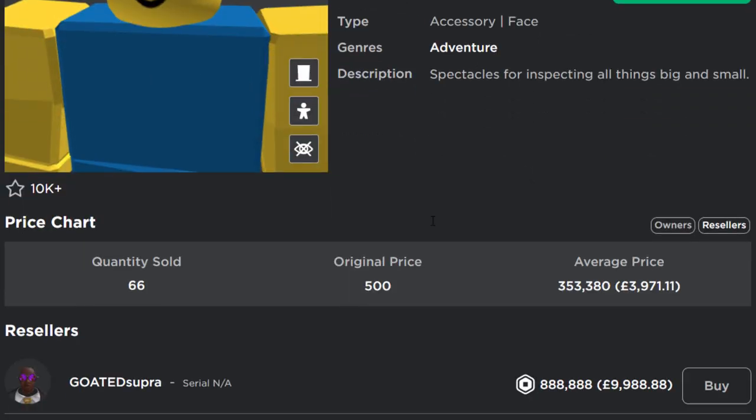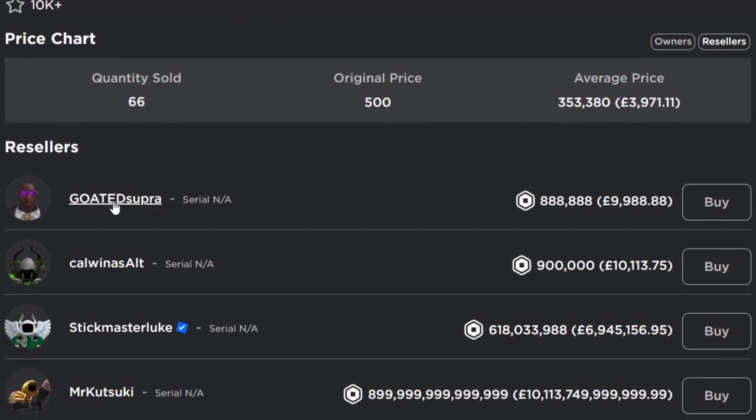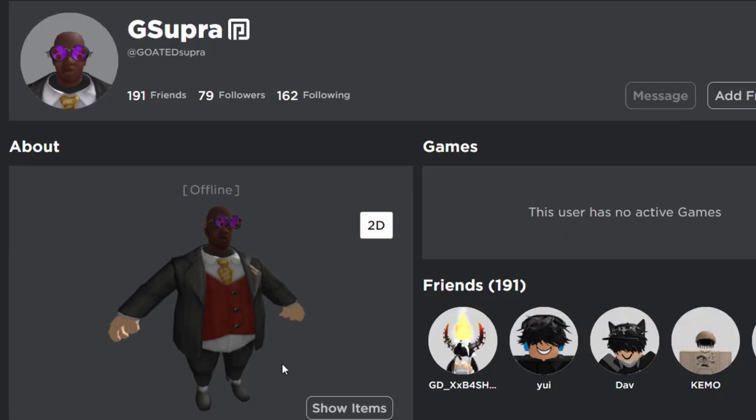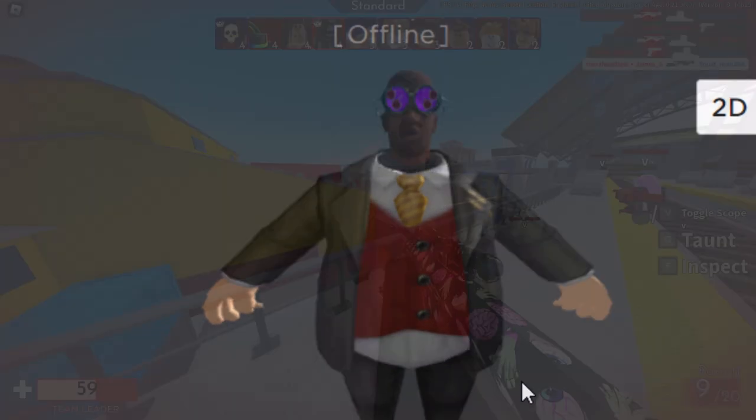If I scroll down and take a look at the resellers — yeah, this item is very rare. This guy's wearing it. Why does this guy's avatar look kind of odd? Why does it look like Fave and EDP combined together? God, this thing is cursed.